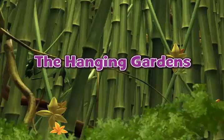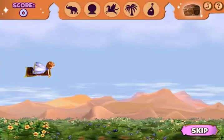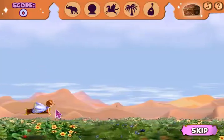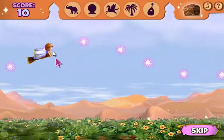Level 1: The Hanging Gardens. It looks like Sophia's Flying Carpet is taking her on a detour. To fly Sophia and the carpet up, move the mouse up. And to fly them down, move the mouse down. Look! Sky Sparkles! Guide Sophia and the carpet through all of the sky sparkles for rewards you can use later.